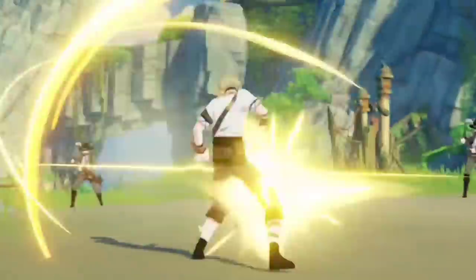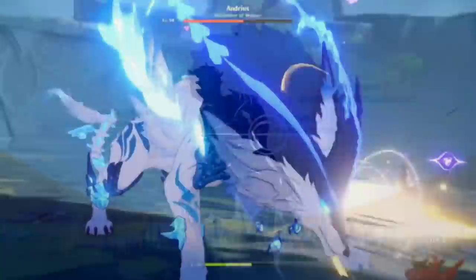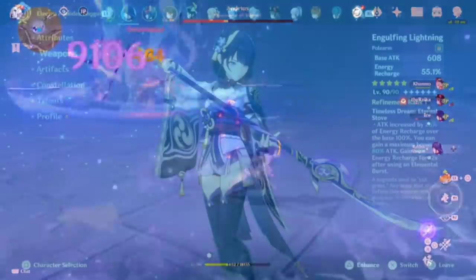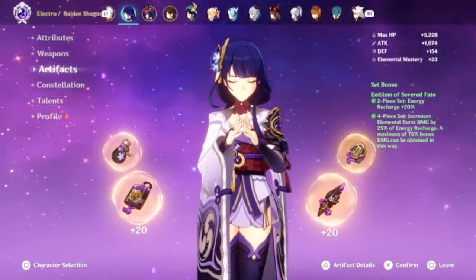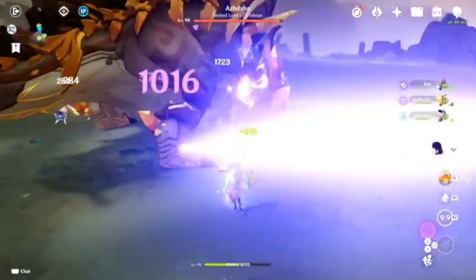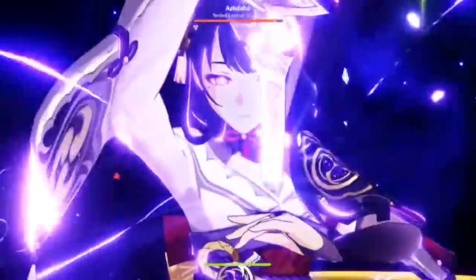It would be different if, for example, the best-in-slot weapon coming alongside Yaimiko boosted her damage based on how much elemental mastery she has — similar to the Raiden Shogun's Engulfing Lightning. With Raiden Shogun you focus on energy recharge because Engulfing Lightning increases damage based on energy recharge, and her artifact also boosts damage based on energy recharge. That's why energy recharge is so integral for Raiden Shogun. Unfortunately, Yaimiko doesn't have such an artifact or weapon doing the same thing, so focusing too much on elemental mastery I think is counterproductive.